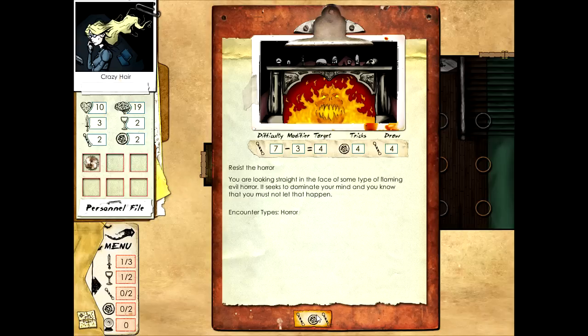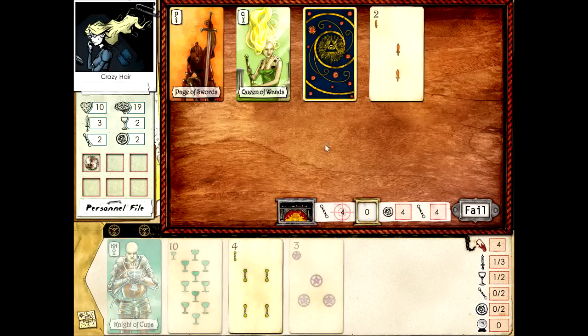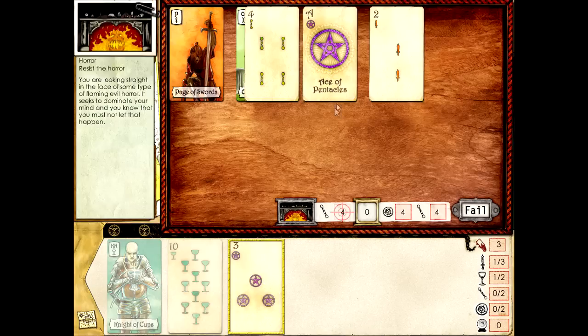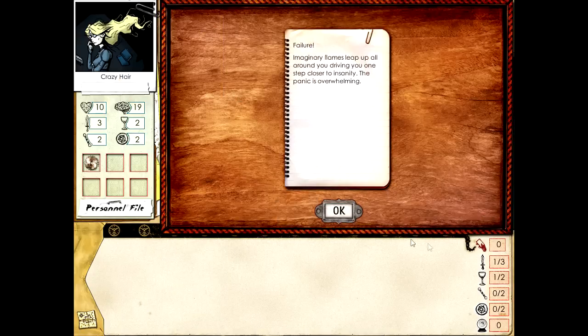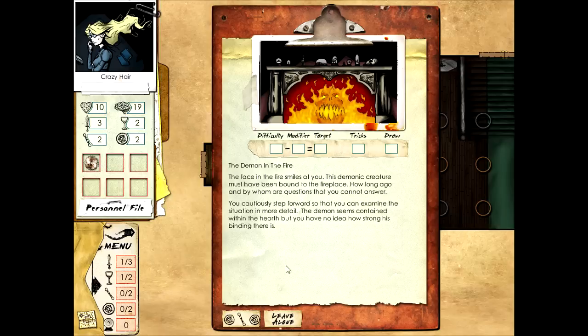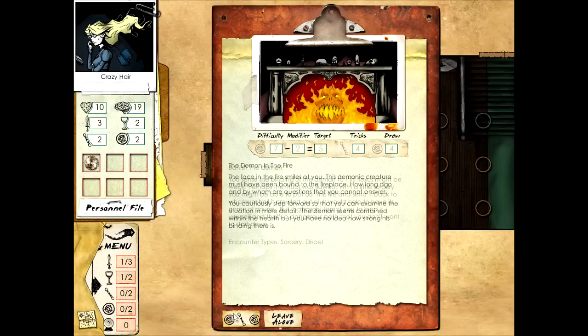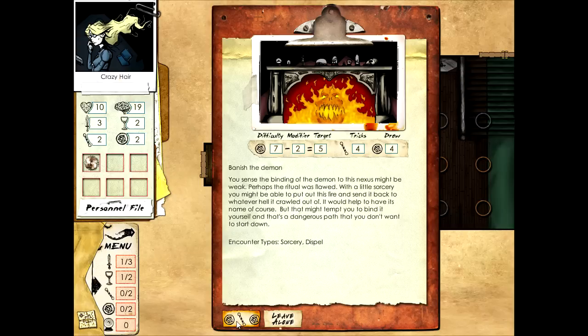So every encounter with a supernatural being - or even human enemies - is going to cause you to be afraid, in many cases very afraid. This horror encounter has target four - easy enough with four tricks and four draw. We cannot use our special combat abilities because this is not combat. We open cards and fail to get the right suits, but we fail not too terribly. We gain two points, imaginary flames leap up all around you, driving you one step closer to insanity.